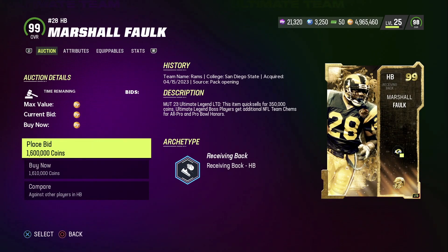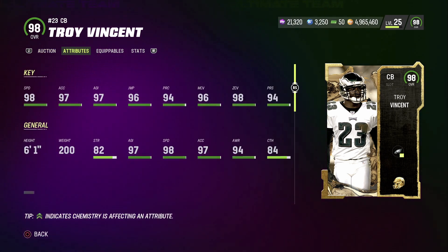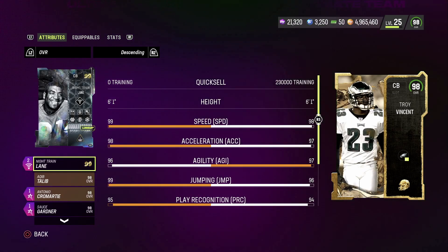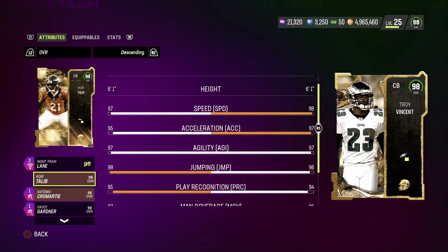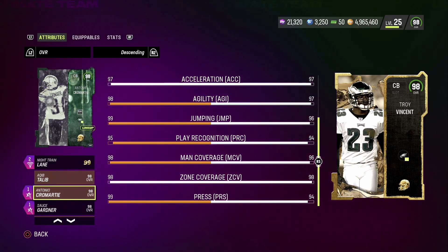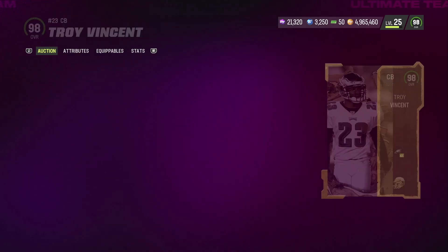Breece Hall also has better trucking than Marshall Faulk. That's my opinion — when it comes to running backs, unless it's someone that really blows the doors off of me, I'm not that interested. Here's Troy Vincent: 98 speed, 97 acceleration, 97 agility, 96 jump, 94 play recognition, 96 man, 98 zone with 94 press. Comparing him to Night Train Lane — Night Train Lane just blows this man away in almost everything except agility. Comparing to Keenan Allen and then to Creed Humphrey — they're almost about the same card in some stats, but with Night Train Lane already, I can't see myself using Troy Vincent.